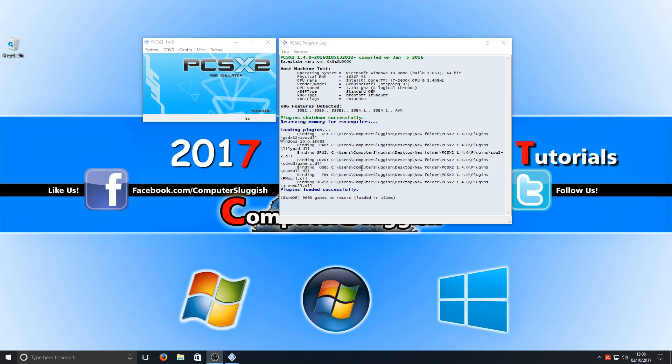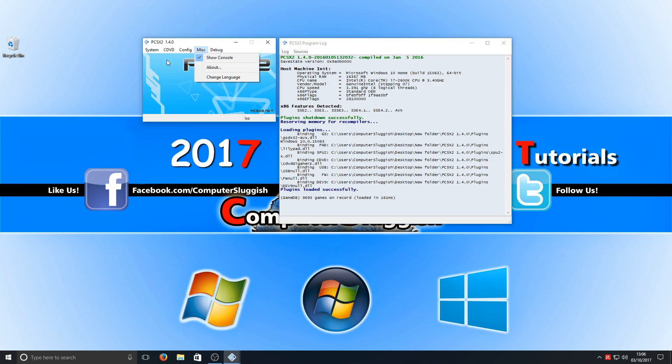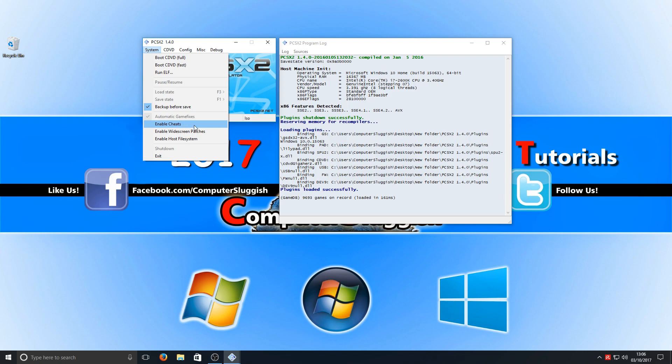Next up we've got PCSX2, which is a PlayStation 2 emulator. Like our last emulator, it has a nice easy simple layout. If we click on System we can load up our ISOs from here. There's also an option here to enable cheats, which is great if you're playing the old PlayStation 2 games and you're fed up of doing a hard level — some of those games really were hard.